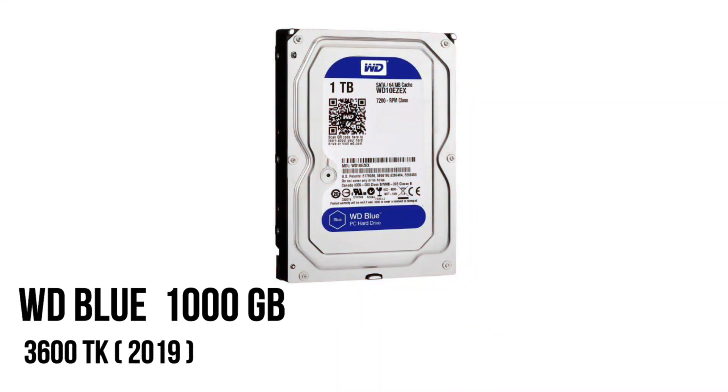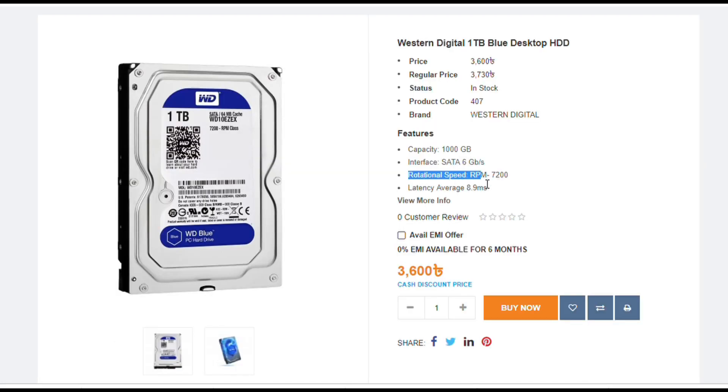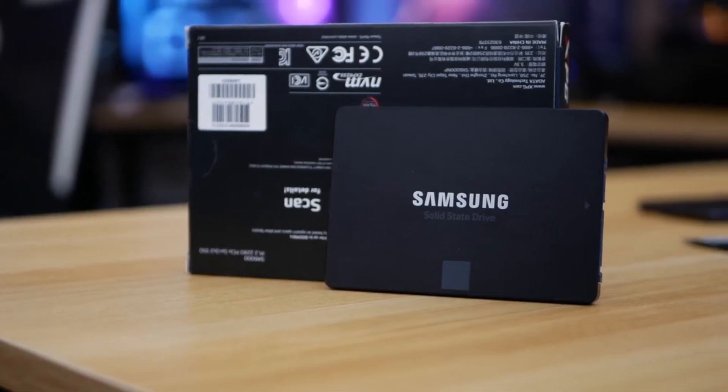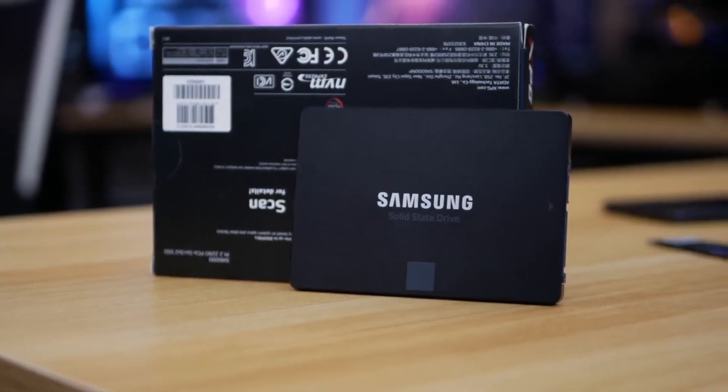For storage, we used a Western Digital Blue Edition 1TB HDD running at 7200 RPM, with speeds of 50–100 MB per second. This may not be enough for editing and productivity tasks, so it's recommended to add an additional SSD.